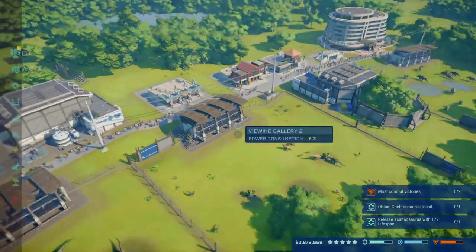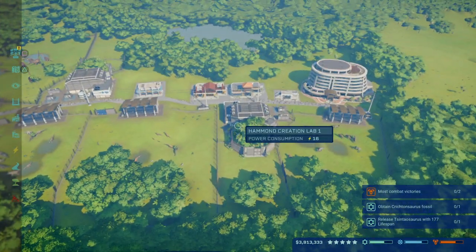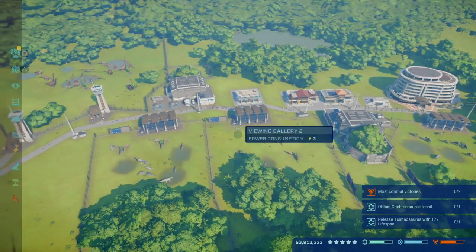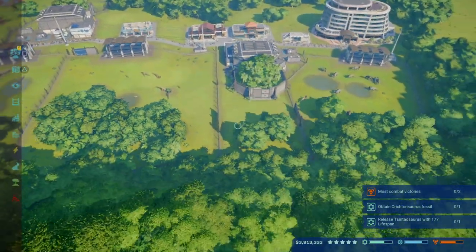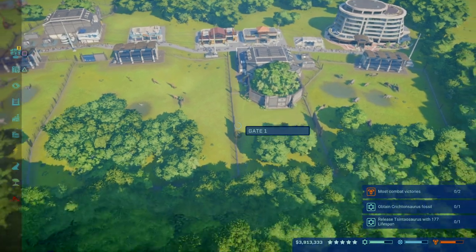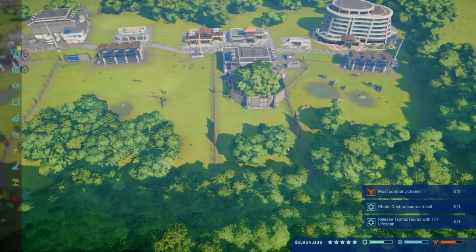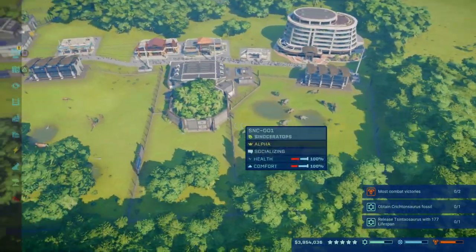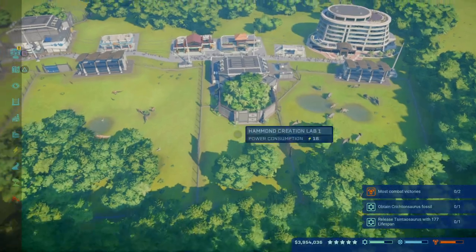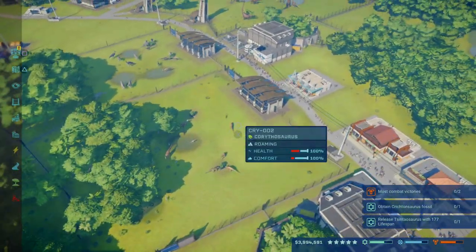First things first: get yourself one viewing gallery and a Hammond Creation Lab. These are the ones I started with, right here. If you build it like this, you can use these gates and open and shut them to allow you to use just one creation lab for multiple enclosures. Build it something like this, open up one gate, and then you'll want to start getting fossils.